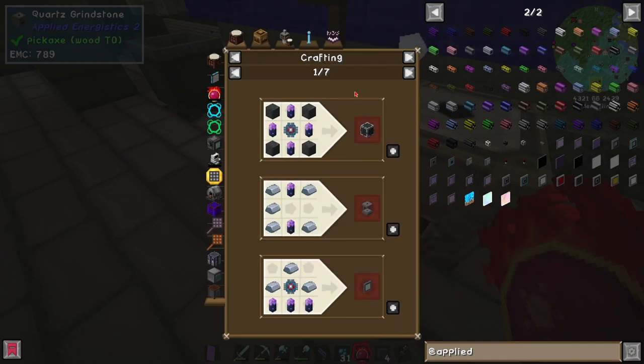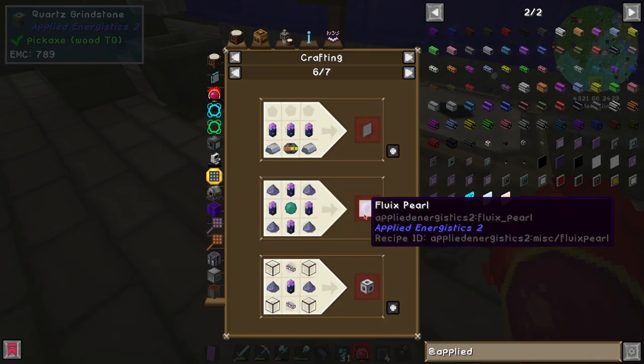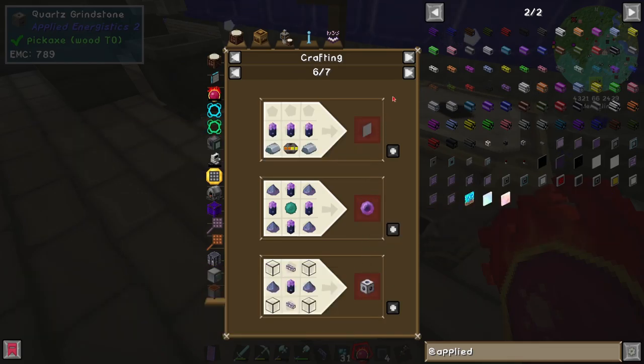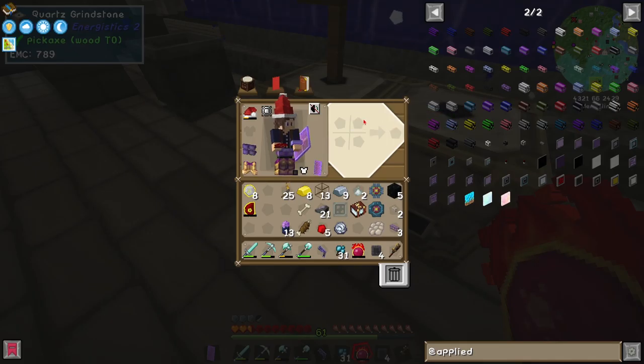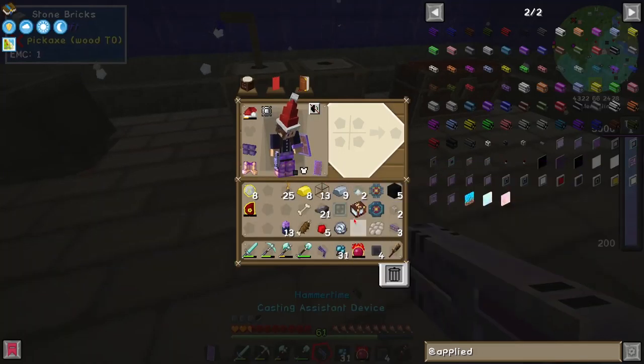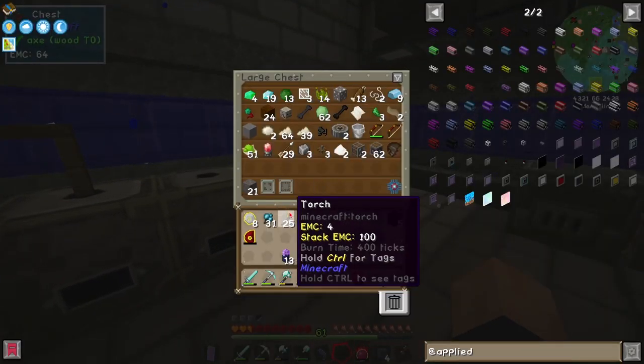Can I turn you into dust? Please? No, I cannot. I can make a Fluix pearl, but I can't make Fluix dust. I've checked nearly every chest now, and I can't find it.